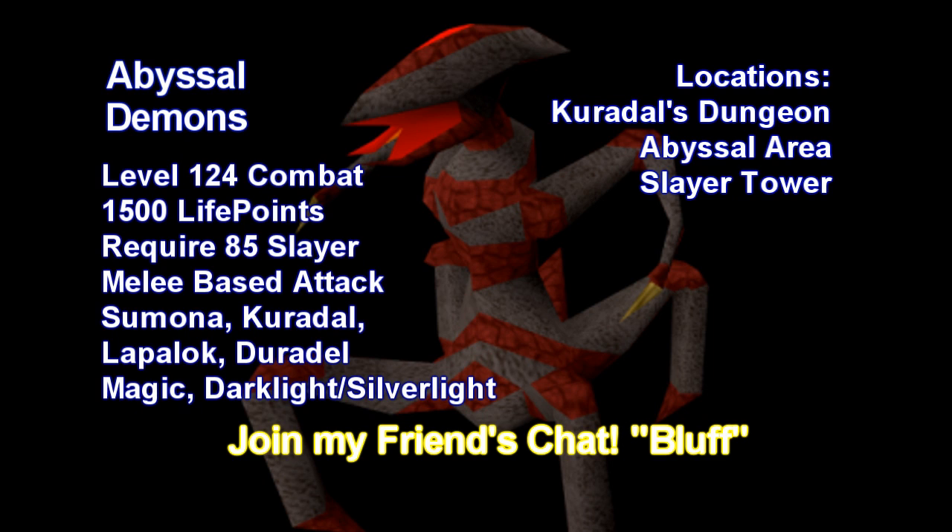To get to the Abyssal area, just use the fairy ring code ALR. Last but not least, what I'm going to be showing you in this video is Slayer Tower. I'm picking this one because anybody can get there no matter who assigned the task. As long as you've completed the quest Priest in Peril, or have a Slayer ring, you can get there pretty easily.